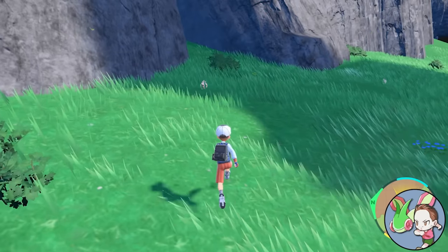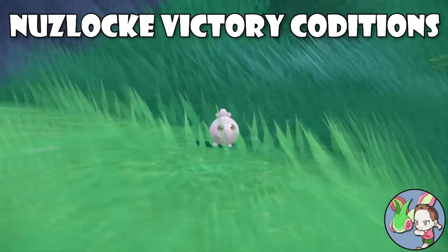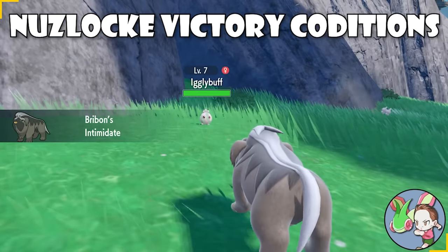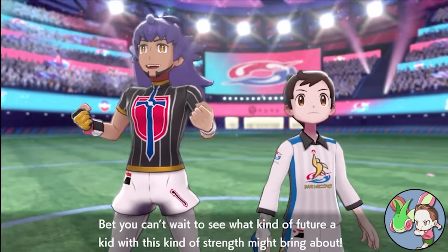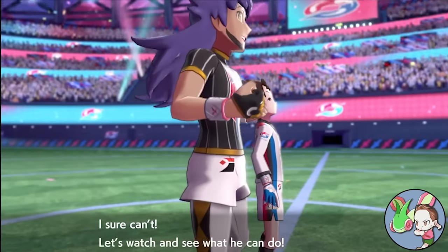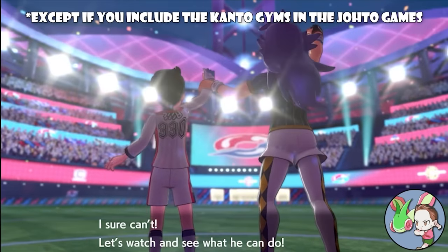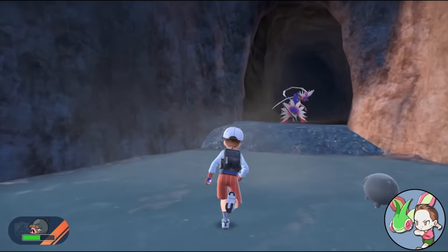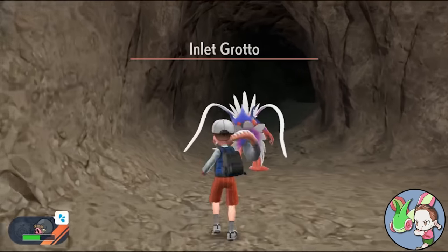With the basic Nuzlocke rules squared away, that brings us to one very important question: where does the Nuzlocke actually end, and what parts of the game do you even include? In literally every other game in the franchise, Nuzlockes end after you've completed all eight badges, challenged the Elite Four, become champion, and seen the credits roll. But in Scarlet and Violet, things are a little bit more complicated. I'll be keeping story details as spoiler-free as possible in this section.